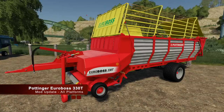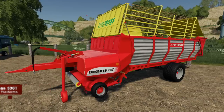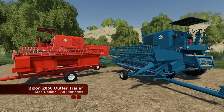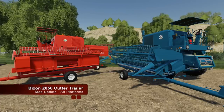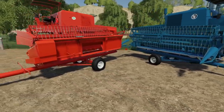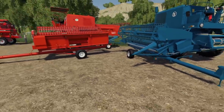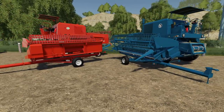An update to the Ponger Euro Boss 330T — changelog 1.0.1: added foliage bending, and you're gonna see a trend of that through all of these mods. So now the foliage will bend when you're rocking over it. And an update to the Bison Z056 cutter trailer — this is just the trailer part, not the cutter or the harvester. This one now has multi-color and of course added foliage bending.